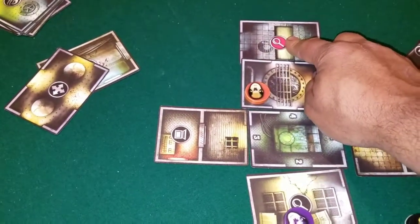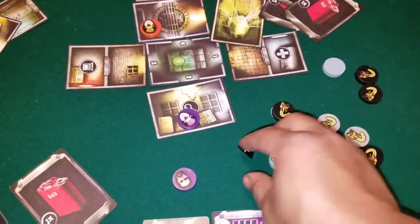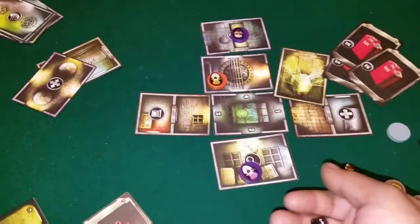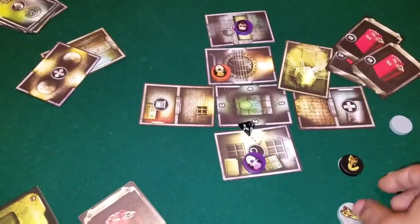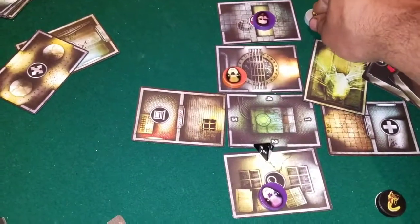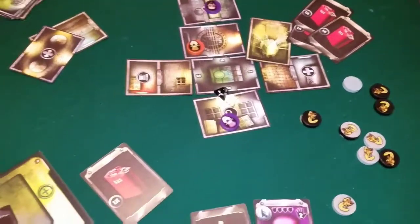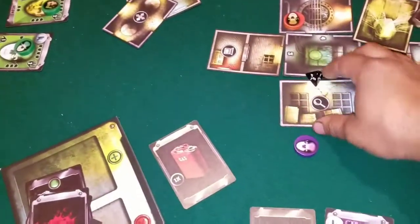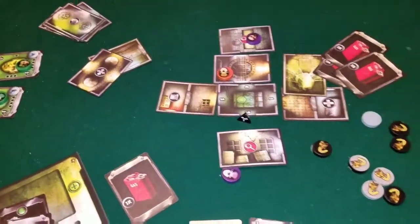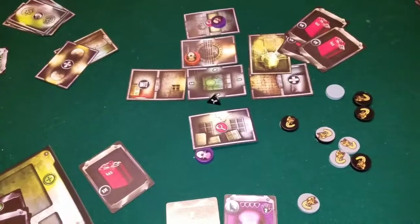When a room tile is red, you can still search it, but if you do you have to spawn an alien. You roll the die and the alien spawns in the indicated space — if there's no space, it doesn't spawn. That's how aliens get on the board. Those are the two things I forgot to mention earlier, so now let's talk about what I think of this game.